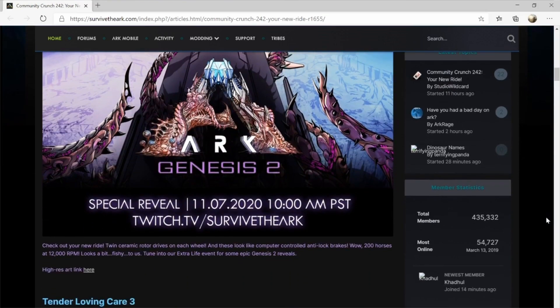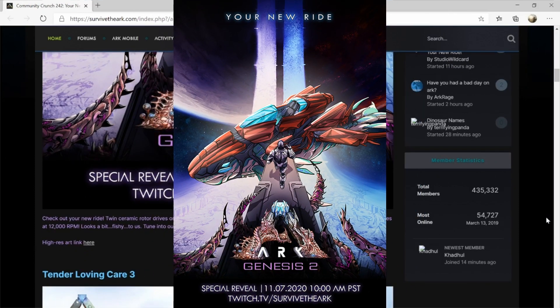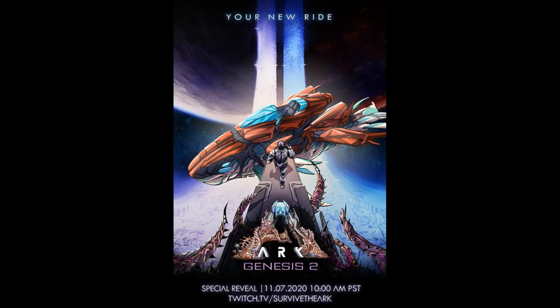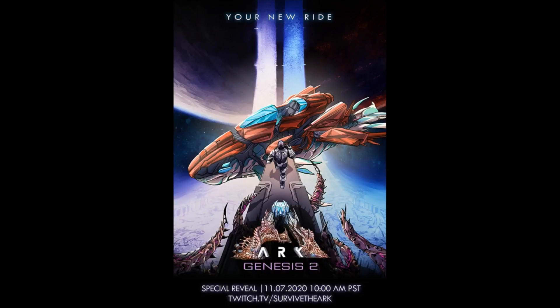Wildcard published their community crunch just recently with a new poster that reveals quite a few details. First off, we've got a bike fish — a fish that doubles up as a bike — as they quote below, talking about a new ride, ceramic rotor drives, and horsepower. But then a bit fishy: it appears that we're going to be racing in sea space.